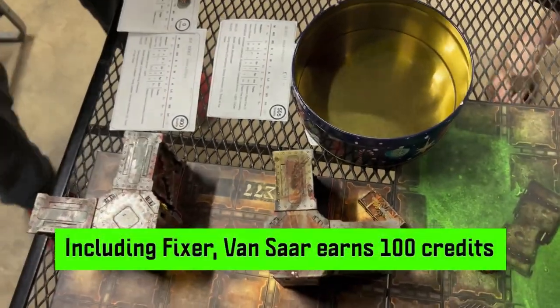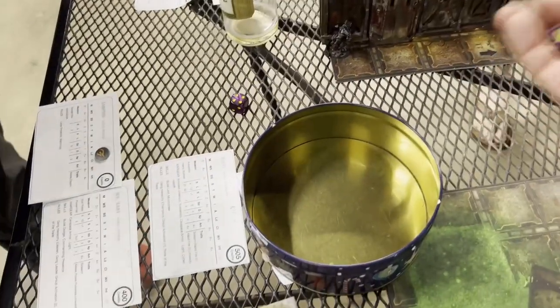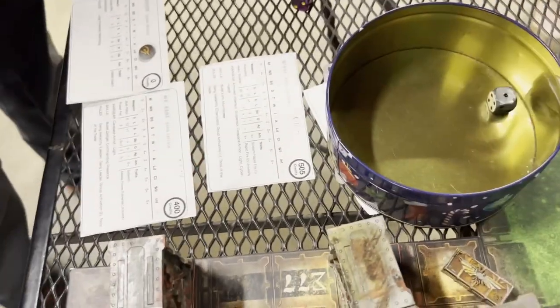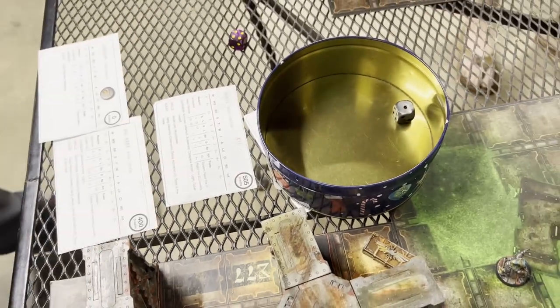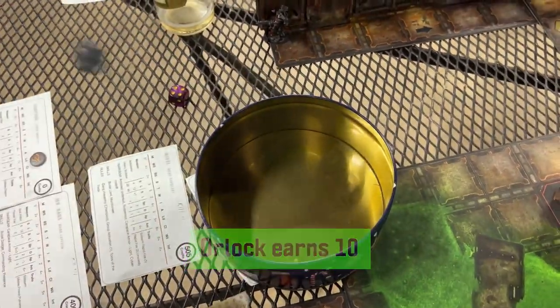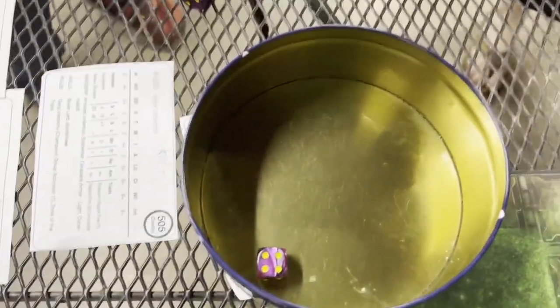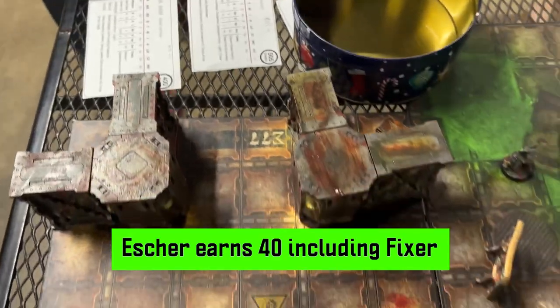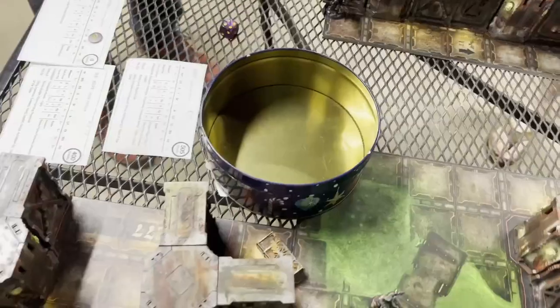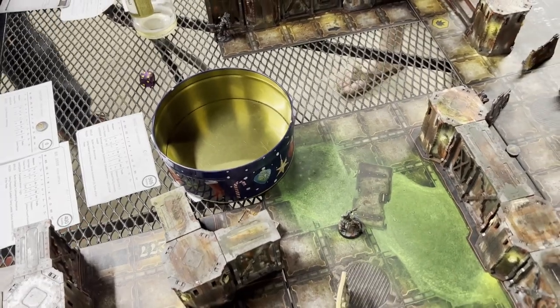Including fixer income, Vansar earns 100 credits. Orlok earns 10 — a bit rough. Including fixer income, Escher earns 40. And that is going to wrap up this battle report.